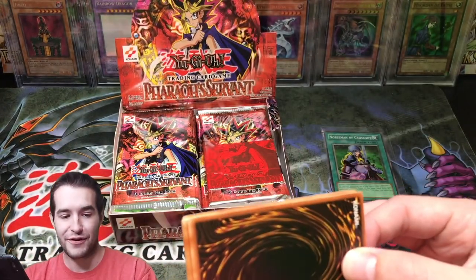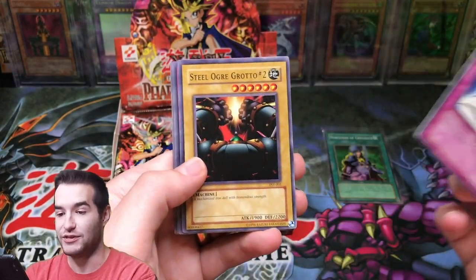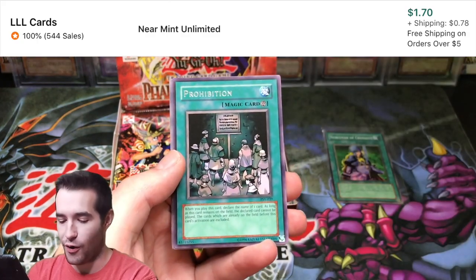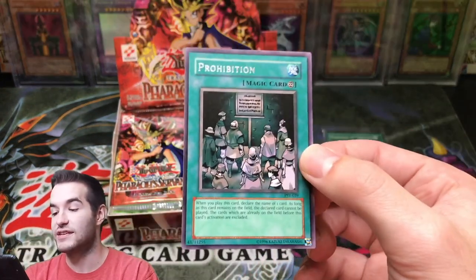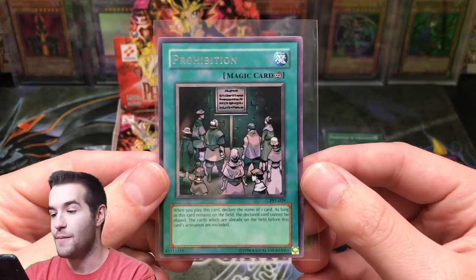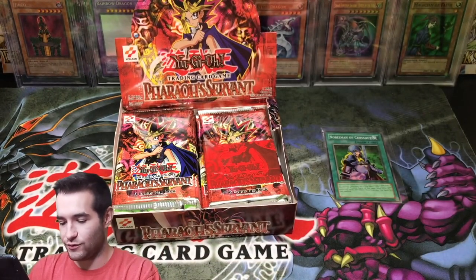Pack of Pharaoh Servant unlimited. I don't know what in the world is happening, but I'll just keep going. Silver Grotto, Earthshaker, Mr. Volcano. Prohibition is actually like a $3 rare, so that's a really good pull. Prohibition, minty, original, unlimited. That is really cool.